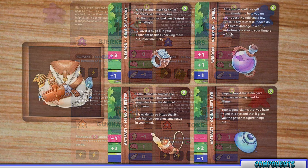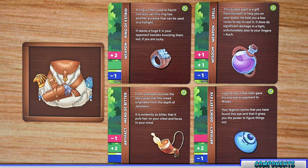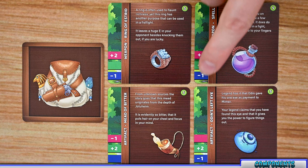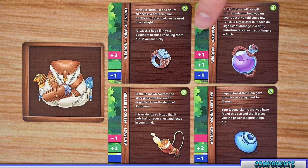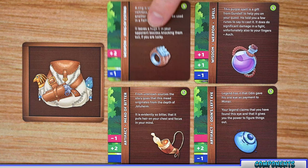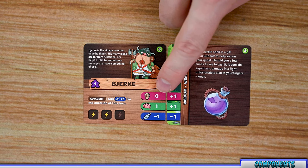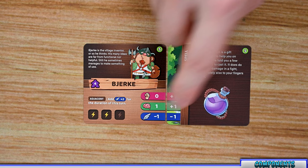During setup, each player gets to select a starting item, which will have the S in the top corner. Each starting item has flavor text, the S corner marking, and modifiers to your three different stats — some areas will be blank. For example, if I chose this spell, I'd attach it to my hero as the first item in the backpack, giving our hero one strength, two wit, and minus two dexterity — so he is very, very slow.